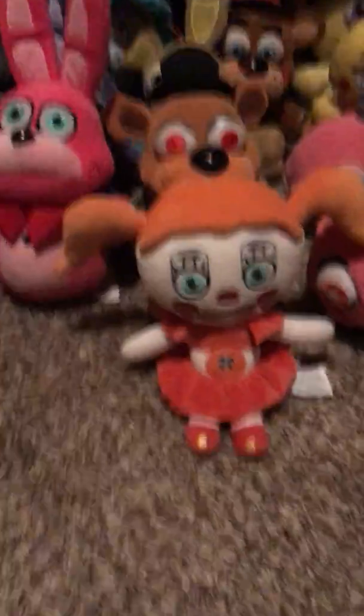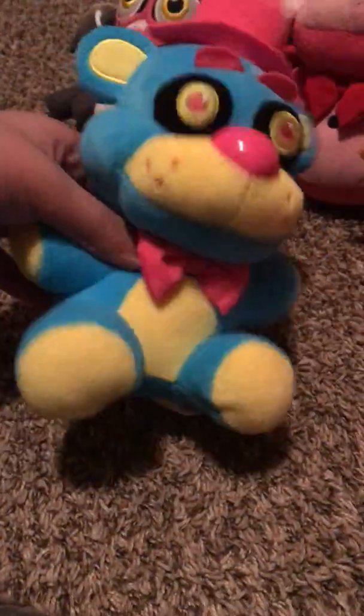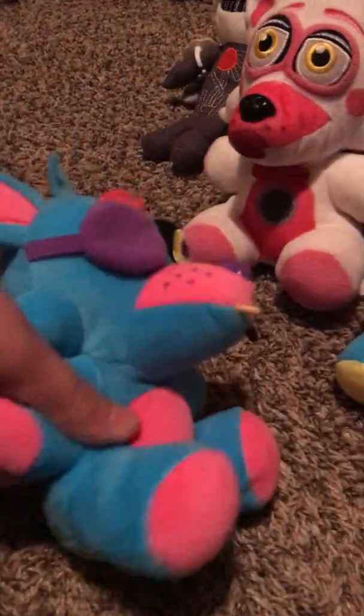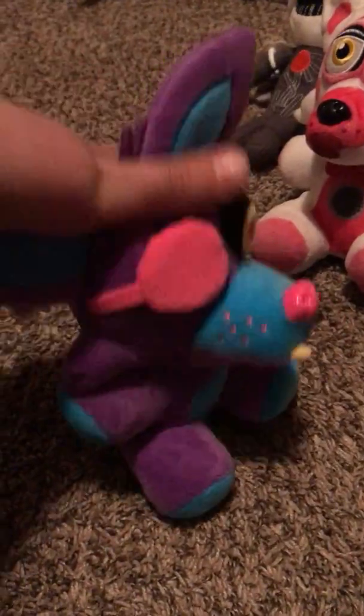The next one we have is Exotic Butters. You can actually take the butters out. This is more like a plush review than a plush collection. The next plushies — now on to the black light plushies. I have Pink Bay, and I'm going to call him Kathy, based on the Darby Z.